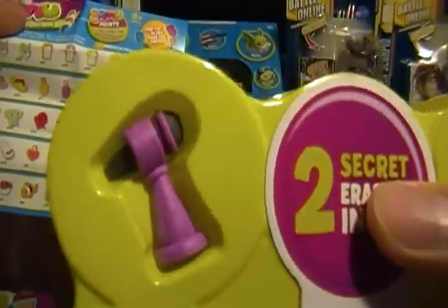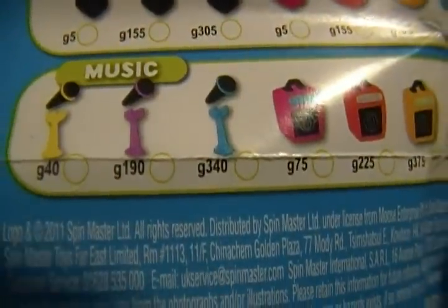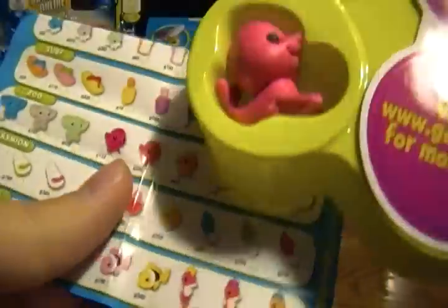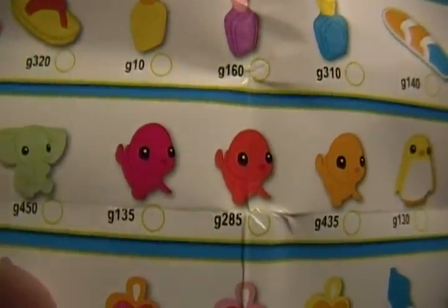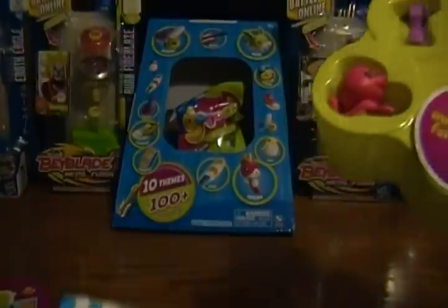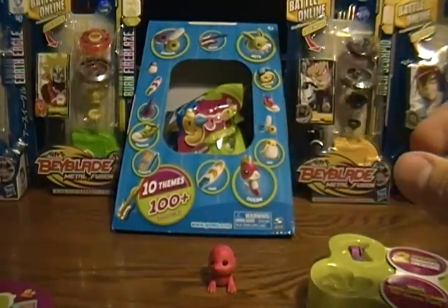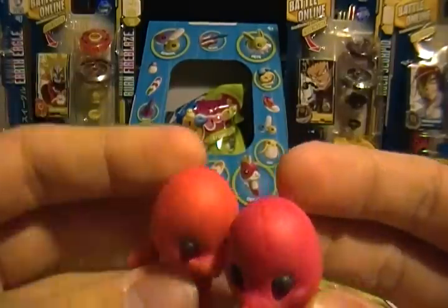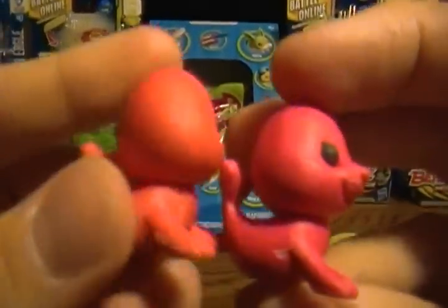First up, we got the purple microphone which falls under the music category — 190 Gomoo points. We also got a seal, which is hard to distinguish which color variant it is because we have orange and then either red and magenta or pink and red. I think it's the middle one at 285 Gomoo points but I'm not definitively sure. Let me check a couple of others to see if they're all the same.